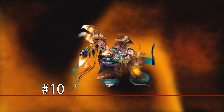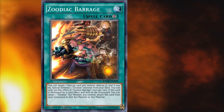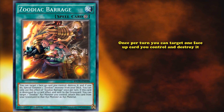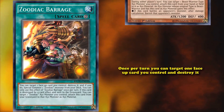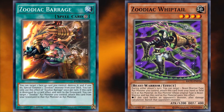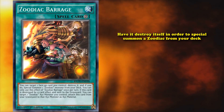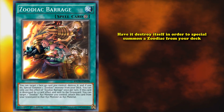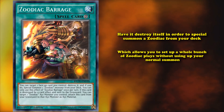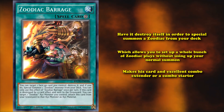At number 10, we have Zoodiac Barrage. This card has the effect as a face-up continuous spell card, where once per turn you can target one face-up card you control and destroy it, and if you do, you get to special summon any one Zoodiac monster from your deck. Since this card itself is a face-up card on the field, a common way to use it is to have it destroy itself to special summon a Zoodiac monster from your deck, which allows you to set up a whole bunch of Zoodiac plays without using up your normal summon, making it an excellent combo extender or combo starter.